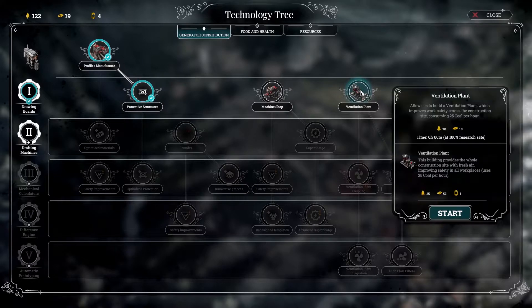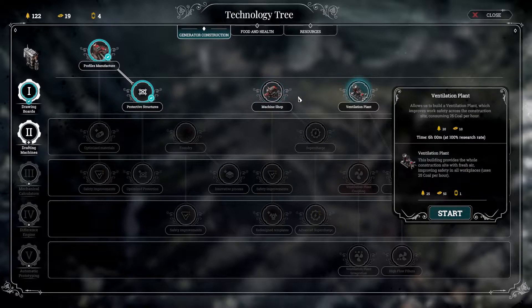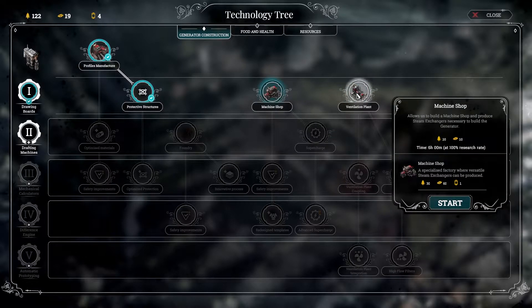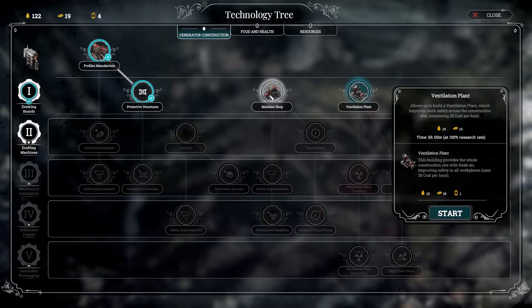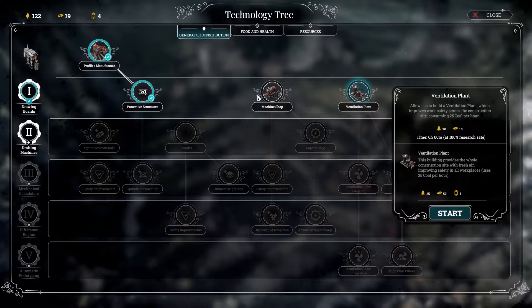A ventilation plant sounds like something good, but we need coal. We are definitely going to need these things sooner or later. At the moment, can we afford any of them? None of them really — we don't have enough steel.